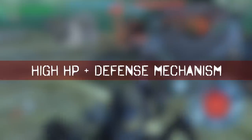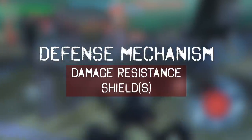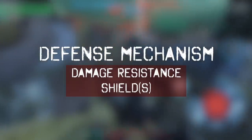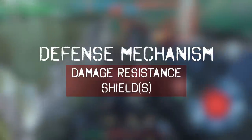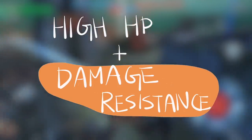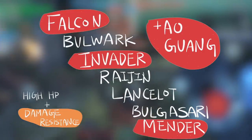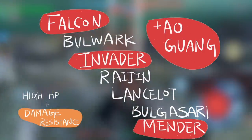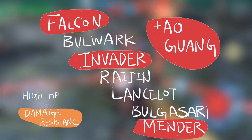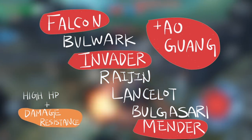Along with high HP, there are two defense mechanisms: damage resistance and shields. The robots with high HP paired with damage resistance are Falcon, Invader, Mender, and recently Outrider — these are the main tankers with that sort of mechanism.